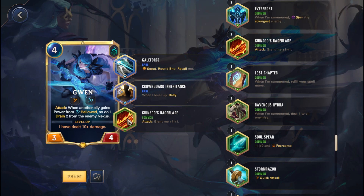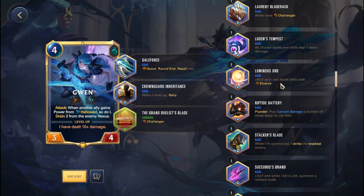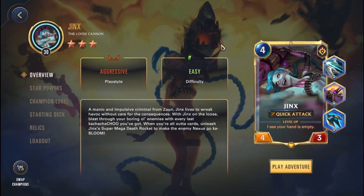In terms of commons, Rage Blade — you can never go wrong, especially since Gwen relies on getting a high attack stat. This will raise the attack stat, so obviously it's a no-brainer. Challenger is also pretty neat. Likewise with the Laurent Blade Rack — you can get the rare version of the Grand Duelist Blade. Overall, just really good relics that you can potentially consider if you're playing Gwen. You should have no problem using this champion.